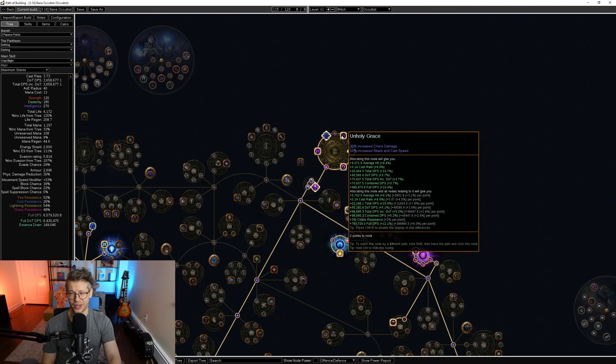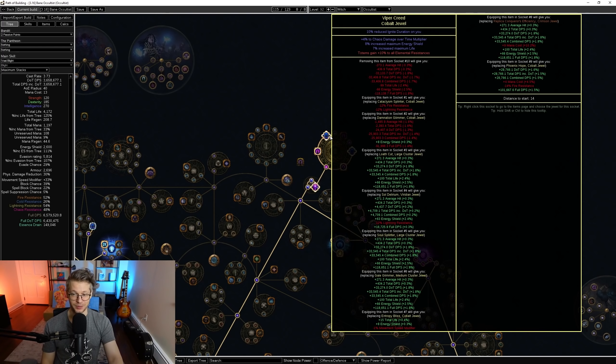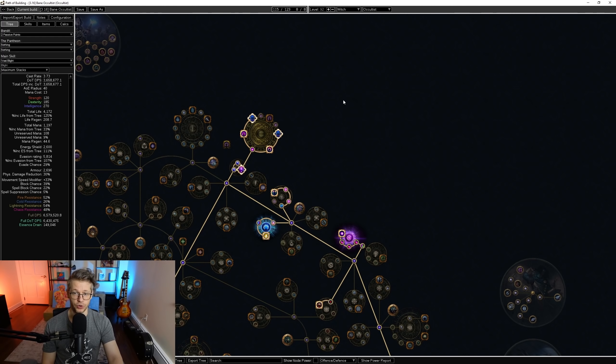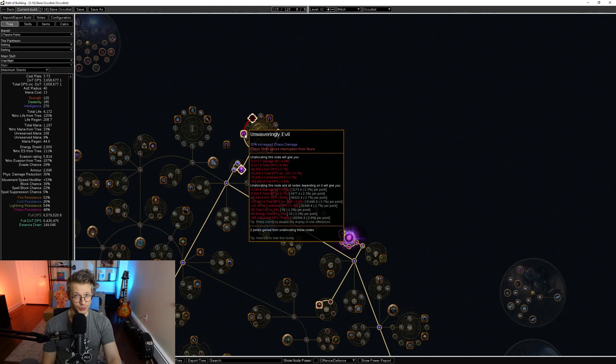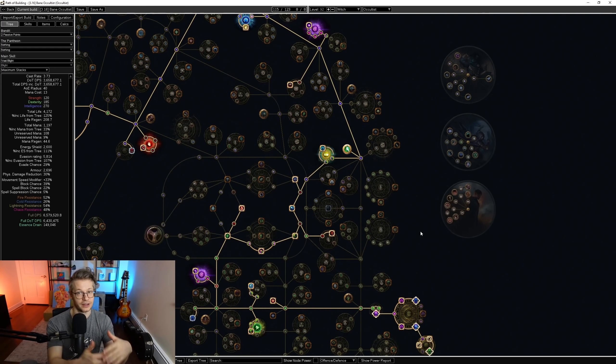We try to get three passives on the Cluster Jewels and we kind of don't even care what they are — we take whatever we can get, then fill them up with Chaos DoT Multi, increased Life, and increased Energy Shield. This will actually get better; I think it goes up to eight in the next league, so that's a buff to our damage across the board. I pulled out my Medium Clusters because the Curse Clusters and Chaos DoT Multi Clusters are all changing — we're looking for Small Cluster Jewels instead, but the build is already really good without relying on those or Delirium Drops.